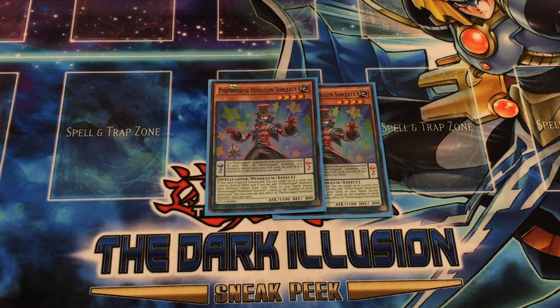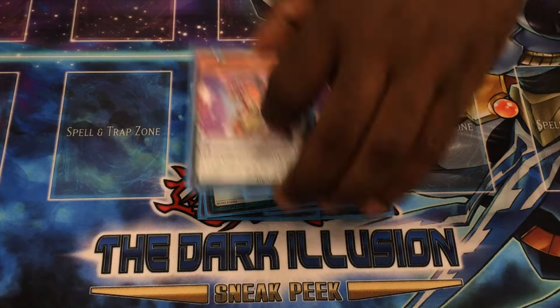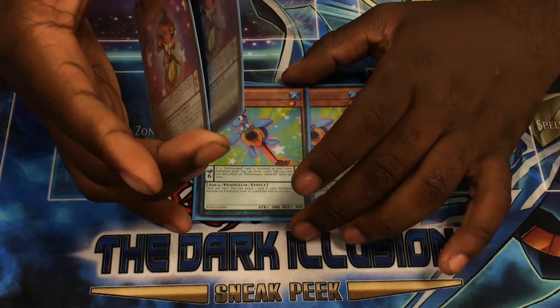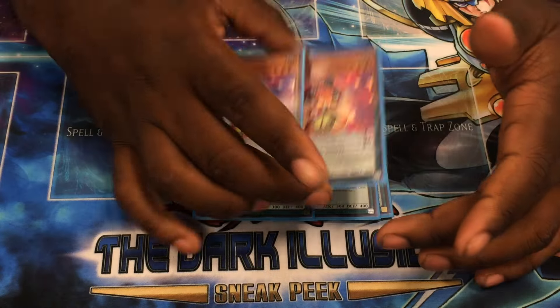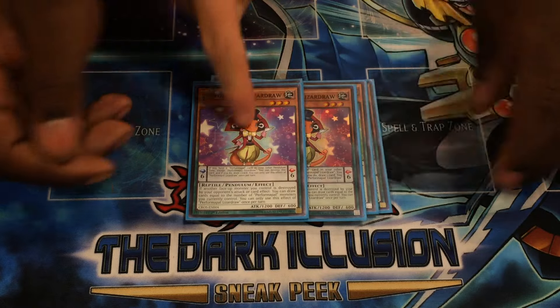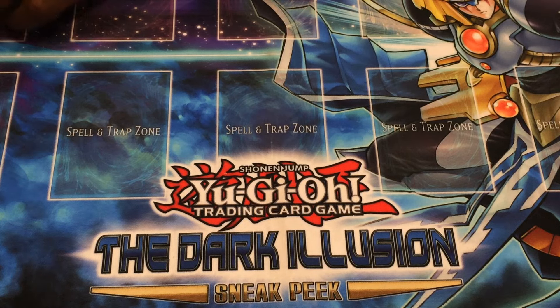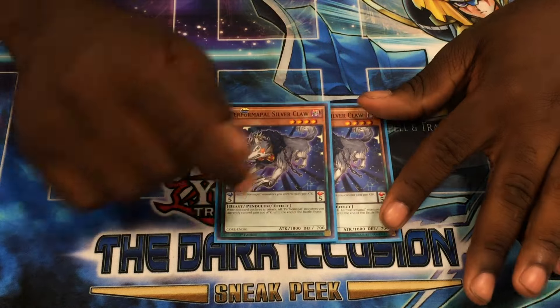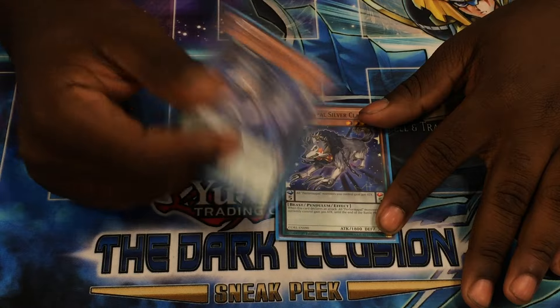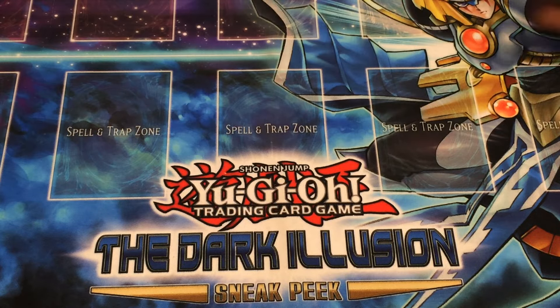I'm playing 2 Sorc. I didn't like the way 3 was feeling. I'm only playing 2 Pendulum Rising — I couldn't really find a way to optimize it without feeling like I was just drawing it to draw it or search it. 2 Gatertle — obvious. 2 Liz Draw is necessary. Some people only play 1 Gatertle, but I didn't like the way 1 Gatertle was feeling so I played 2. There's a really cool play where you get the turtle Liz Draw and then another Sorc. The Silver Claw is an extra dark target, and the extra 300 attack is really good for swinging over weirdly strong monsters.